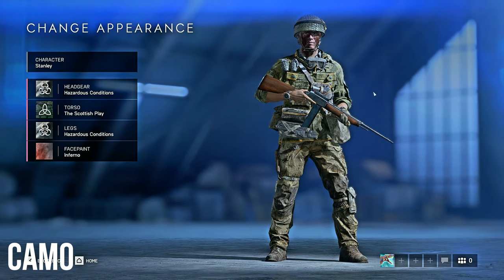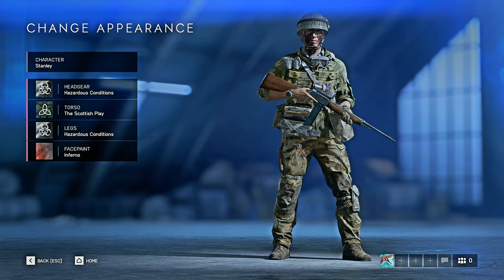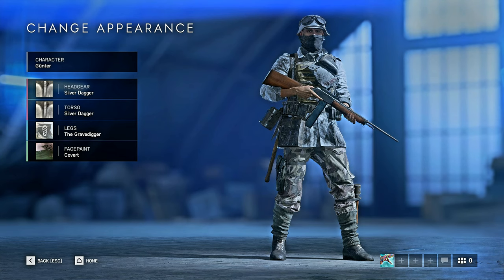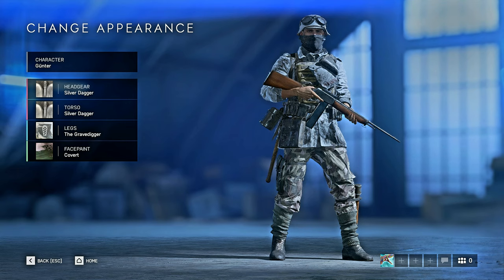For camo options, I use my Allies assault guy for full green camo and my Axis assault guy for full snow camo. I've found through play that the Firestorm circle will end in a pretty even split between a snow area and a grass area, so I would say it's personal preference. But try to get one full type of camo for your character.